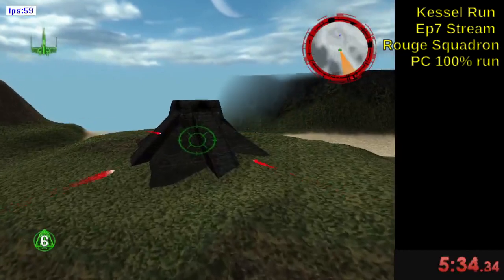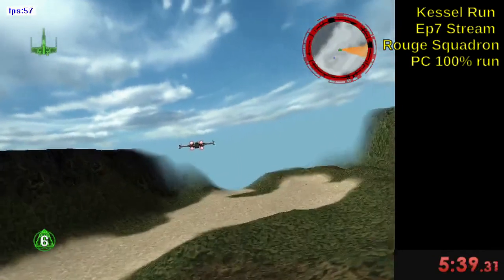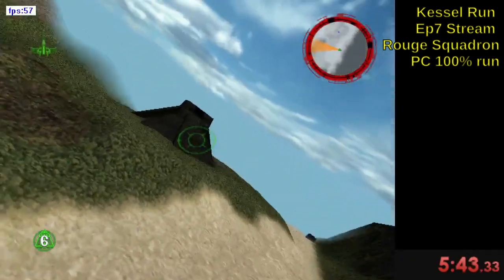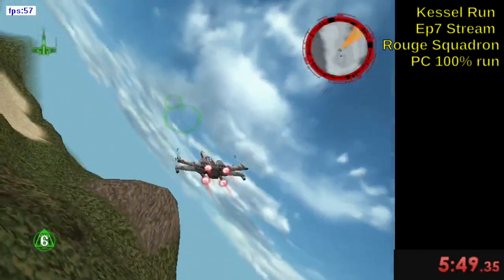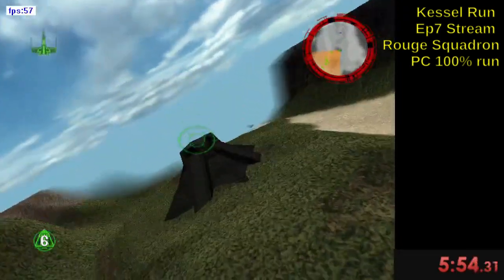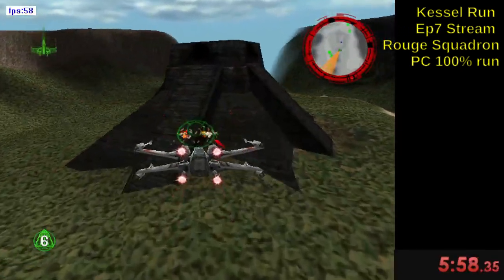I'll show you a few things in this level while we're going. You'll notice I swap camera angles a lot — that's mainly because there's an auto-aim feature in this game. You also see the lasers spread on the X-Wing: they're really wide when I'm in the cockpit view, and more narrow when I'm not in the cockpit view.